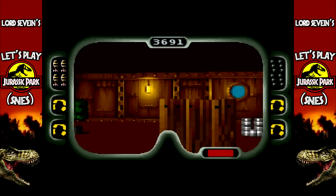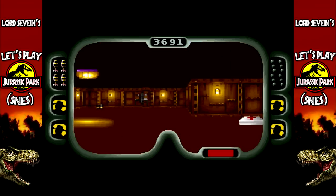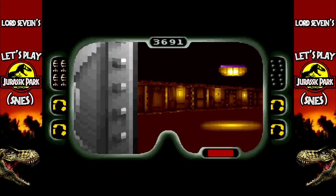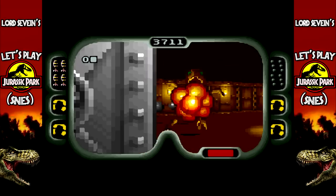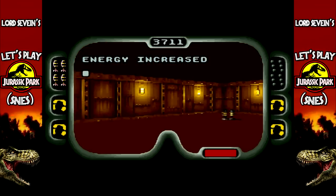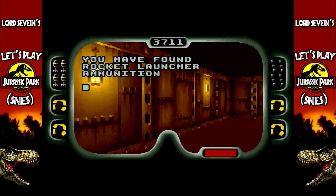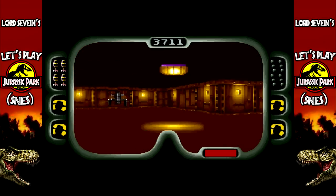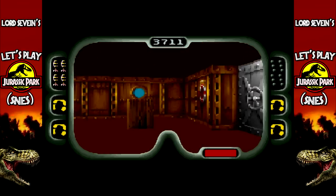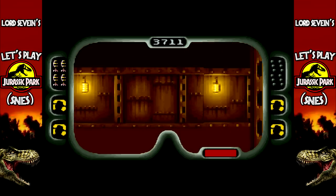Still one more - it's not on the other side of this stuff, so it'll be in this room somewhere. Right there. There we go, excellent. Let's get the rest of the stuff in here and then go down the elevator to the second level. I think there's like three levels - maybe four. You just have to clear out all the dinosaurs.